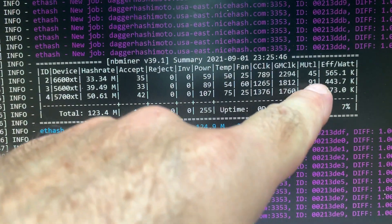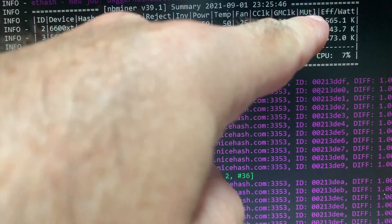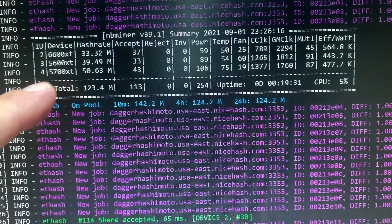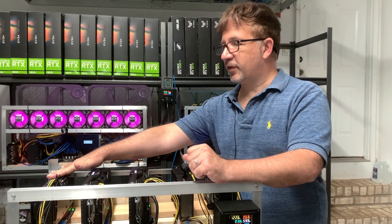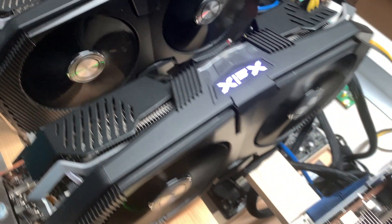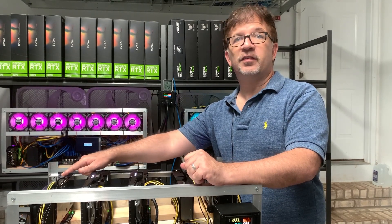I'm seeing the 5600 at 443 efficiency — that's actually a little bit low. This card is kind of funny because as it runs over time I watch the efficiency go up. Look at the 5700 killing it at 477 efficiency, but it's doing 50 MH/s. We got to see the 6600 go head to head with the 5600 and the 5700. And although these cards did extremely well with their hashing power, they definitely could not compete with the 6600.